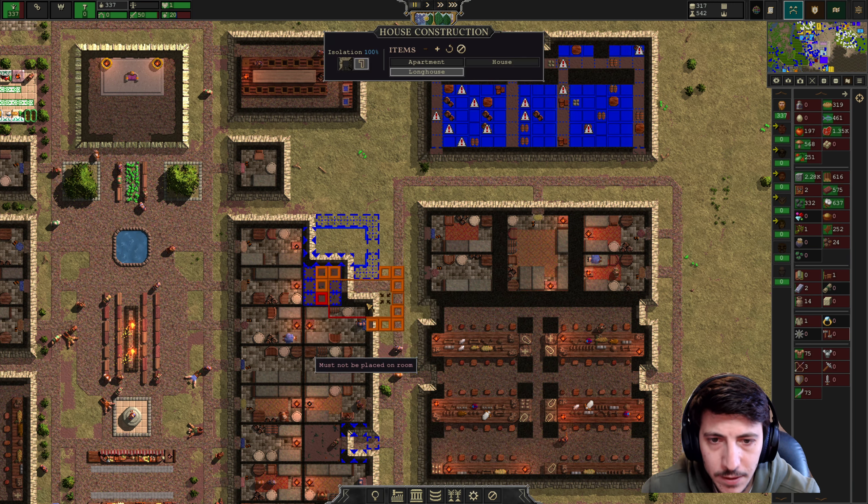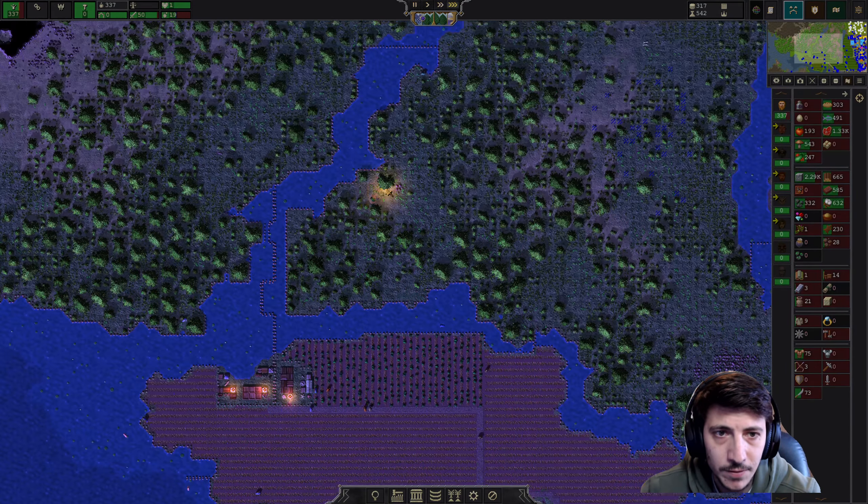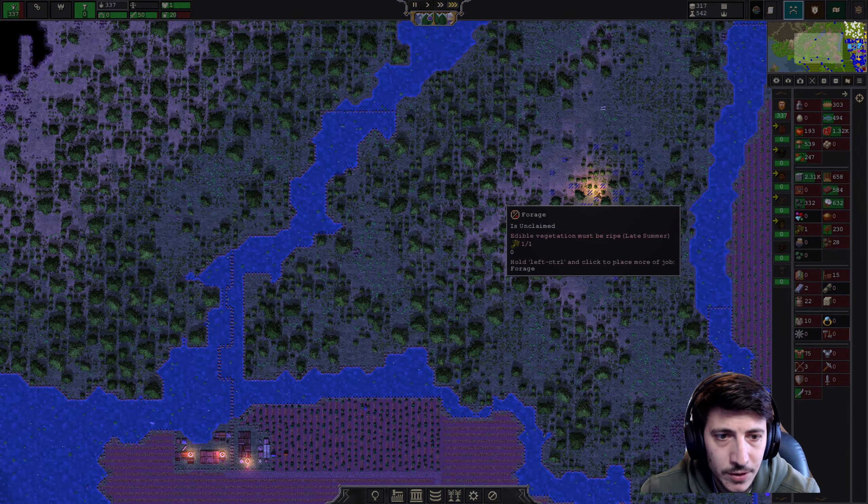All right, that seems good — we get a few more houses here, we're gonna need the help. The noise level down here is totally fine, not a big deal at all. We're harvesting some of the herbs — that's great, that'll go a long way I think.